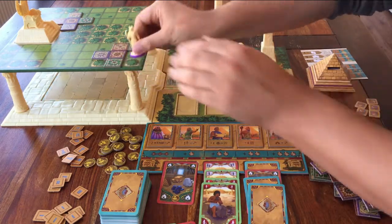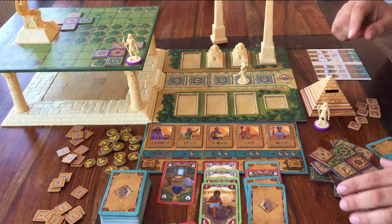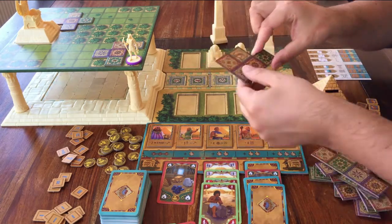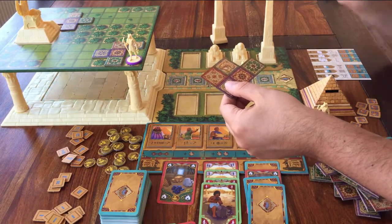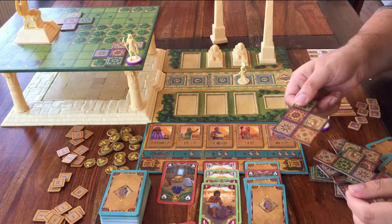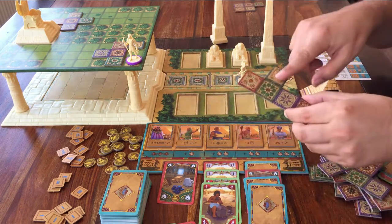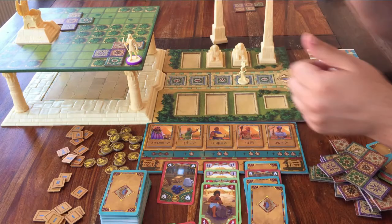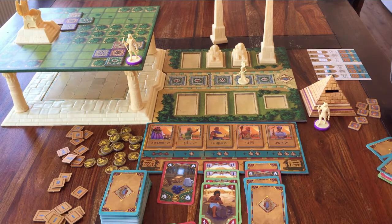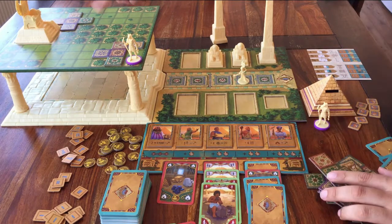One last thing about building garden tiles: after you place one of these pieces, you have to do a check. Take the top piece from the stack and see if it's possible to place it in the garden. If it is, put it back and you're done. But if that piece can't fit anywhere, discard it from the game, then check the next piece. Keep going until there's a piece on top that does fit, or until you've discarded every single piece — in that case, this garden section is finished.